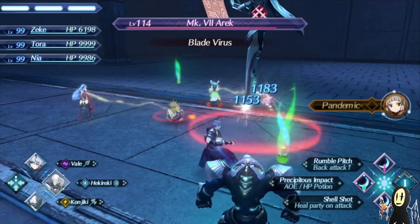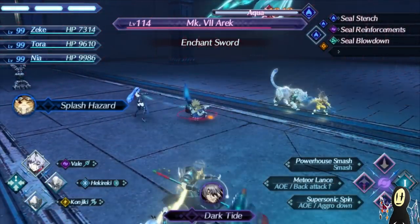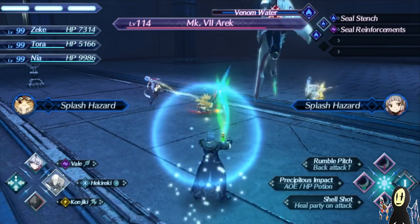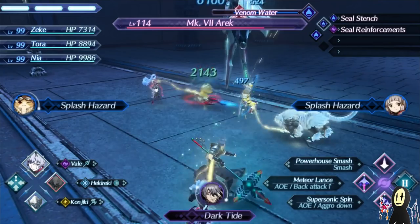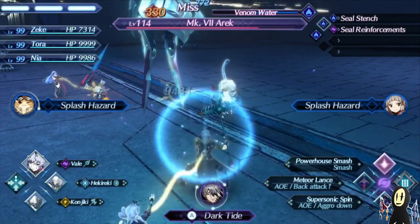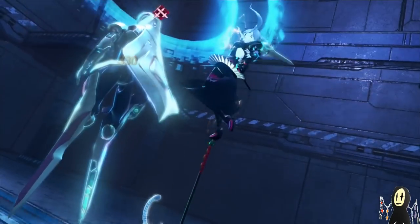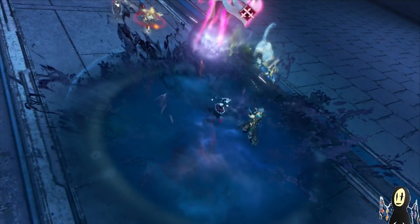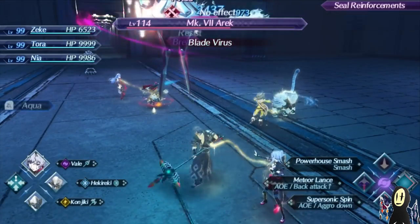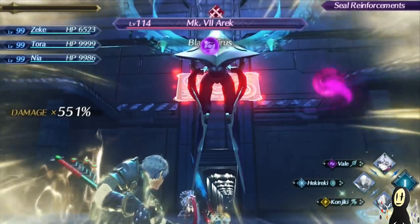We're going to start building our Water-type attacks. Venom Water. I can actually start switching right now to get this set up. Just expend this attack, do a back attack, cancel — that's going to be one orb for us. This might actually be a kill now that I think about it, because we have many damage boosts under our belt. Because we're using a chain attack special, we automatically get the 551% damage bonus. Let's see how this looks.